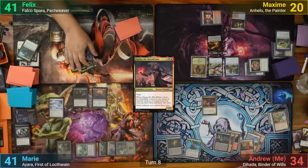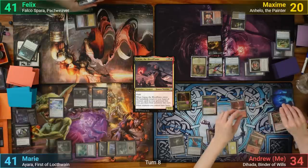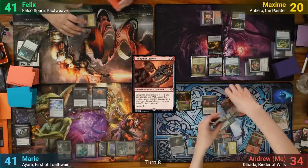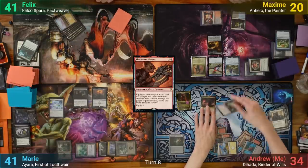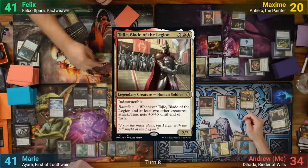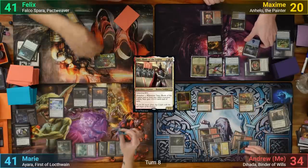I draw, losing 2 from Shieldred, and recast Diata. I downtick her once more, keeping the Reaver Cleaver and bidding 3, making 3 treasures. I then recast Tally and go to combat. I swing Tally at Felix for 6, and this time flip into 3 lands and Tajik, Blade of the Legion. I cast Tajik and Felix takes the hit. I pass.